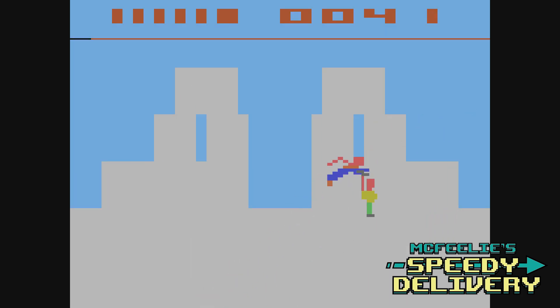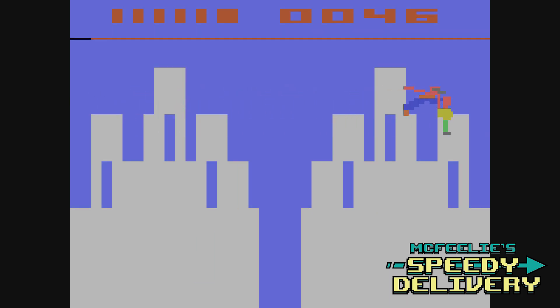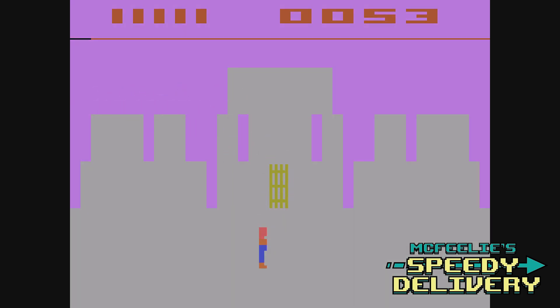We see Lex Luthor on one of the next screens. Superman flies over and picks up Lex, and it's off to jail. That annoying sound is the sound of Lex Luthor's helipack, by the way. Superman places Lex right into the jail cell, and it's off for more bad guys.